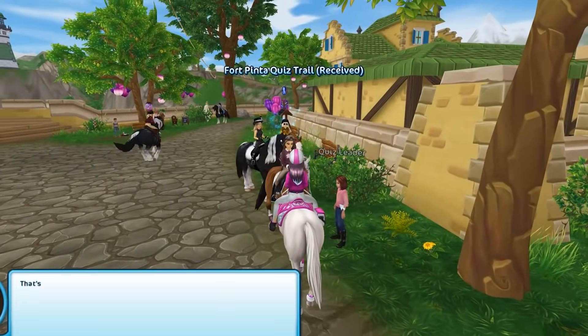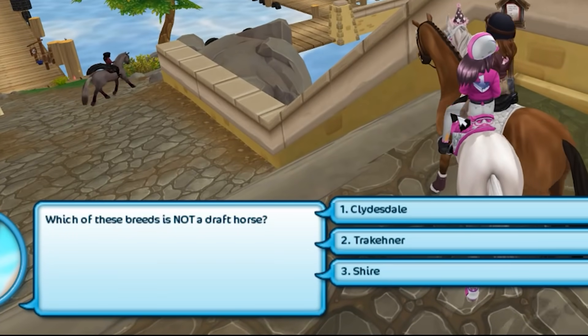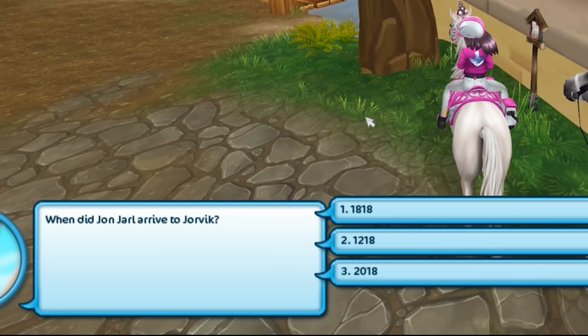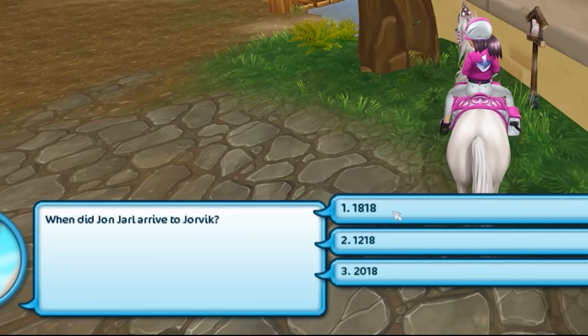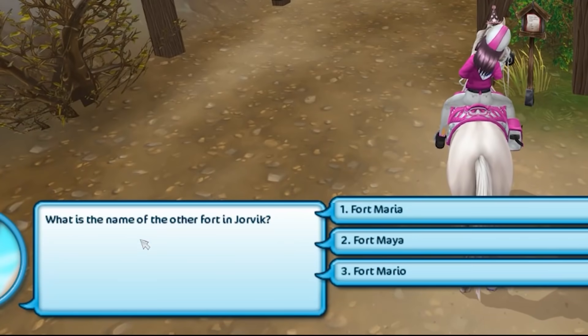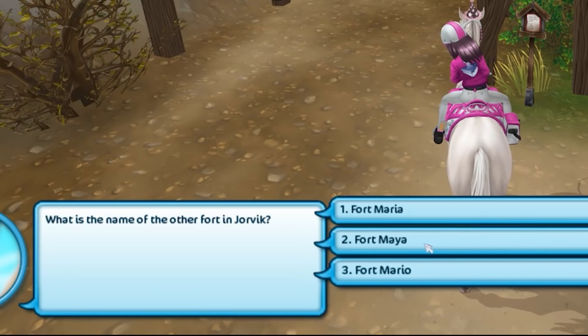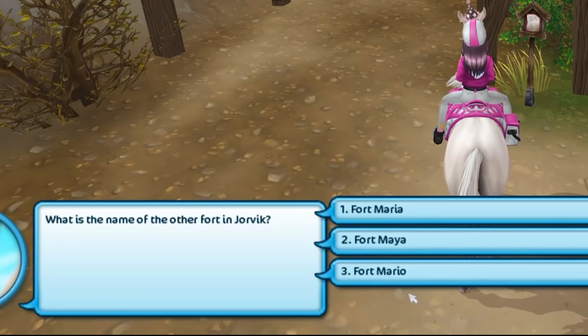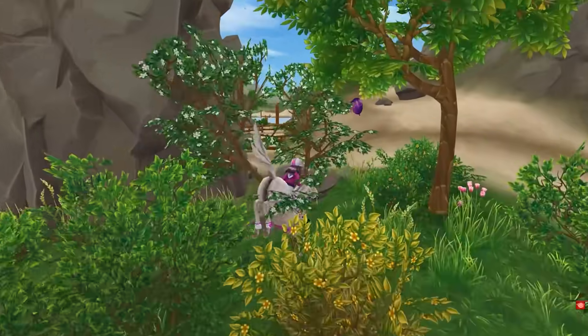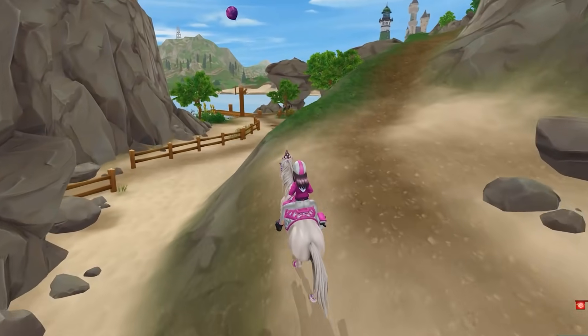This girl does. All right, let's do the quiz. Which breed is not a draft horse? Tricaner. When did Jan Jarl arrive? What? Who knows this? 1880? Was it that far back? What is the name of the other fort in Jorvik? Fort Maria? How am I supposed to know these? That's okay, we're just going with the best answer. I feel like I'm back in school.